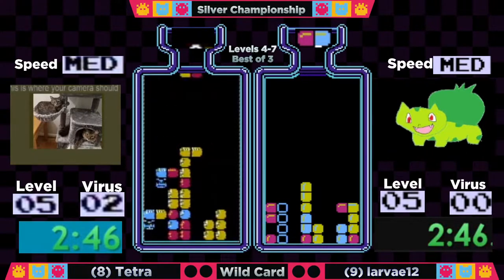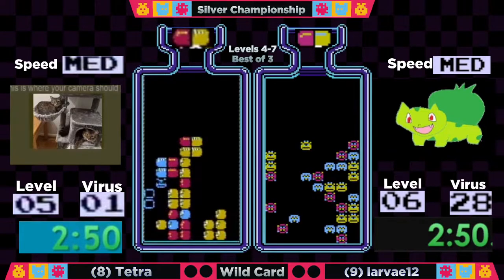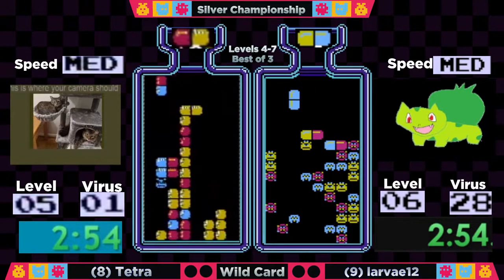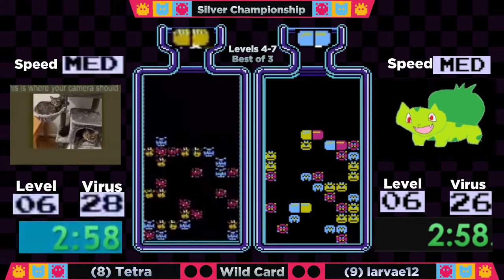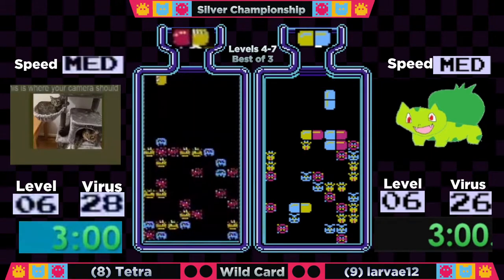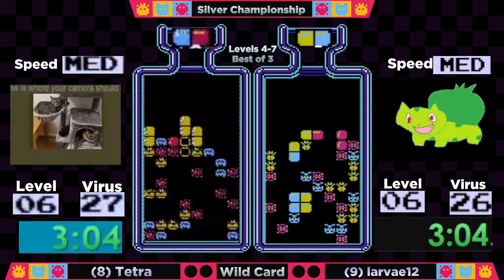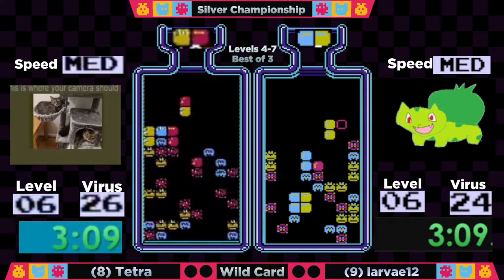Larva is going to be out first at 2:46, halfway through — gets through that level five clear, two levels to go. One virus to go for Tetra — she's out at 2:55, not far behind. As we get to level six, a little more familiar territory for our top 16 players.